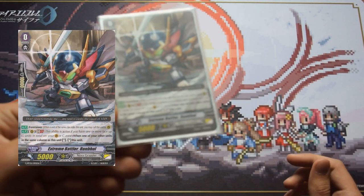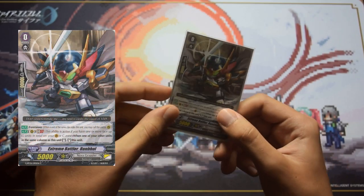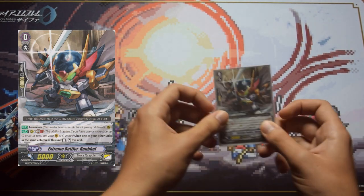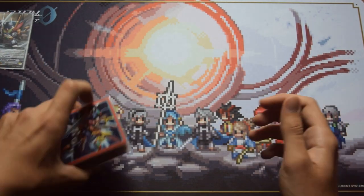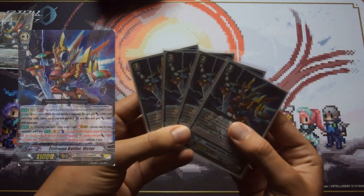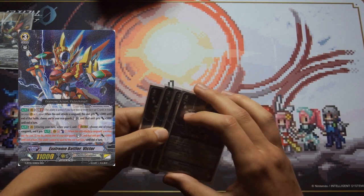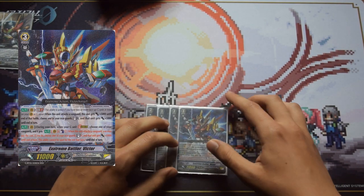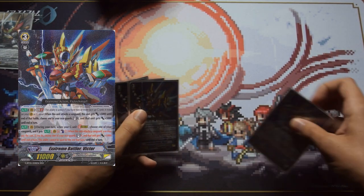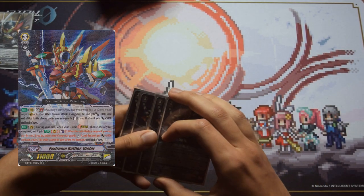The starter we have is Rumble. Rumble basically once something stands in front of him, he stands as well — a good starter, very important for combos. We also play four Victors. Victor is a really good card: his on-strike skill lets him stand a rear guard when you attack and give it plus 5k, and his GB2 when you attack also stands another rear guard and gives it plus 5k.